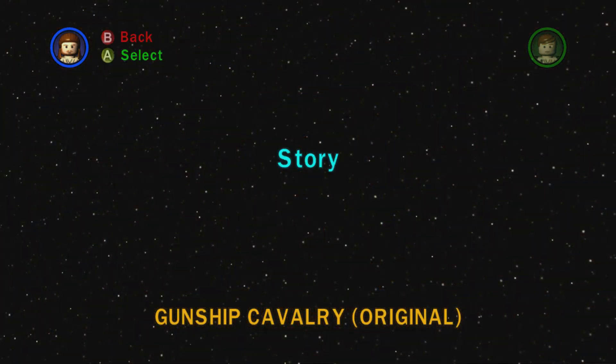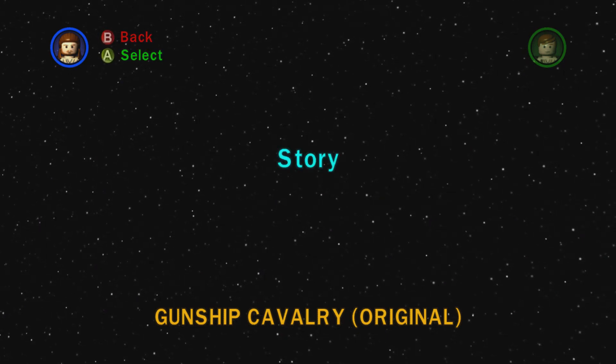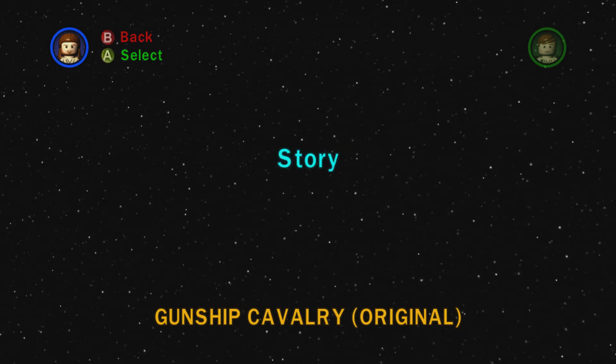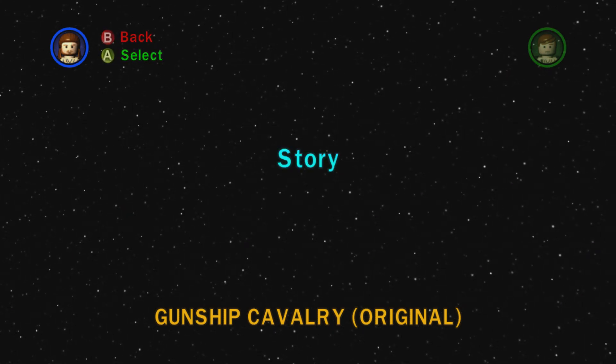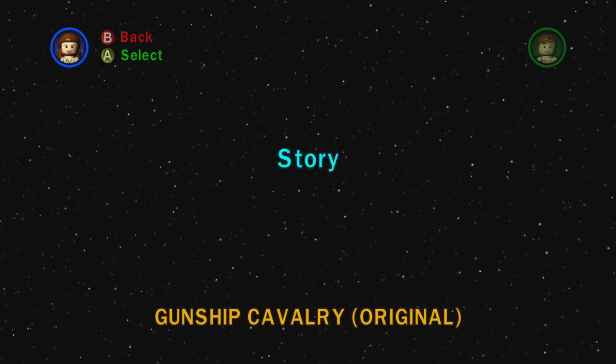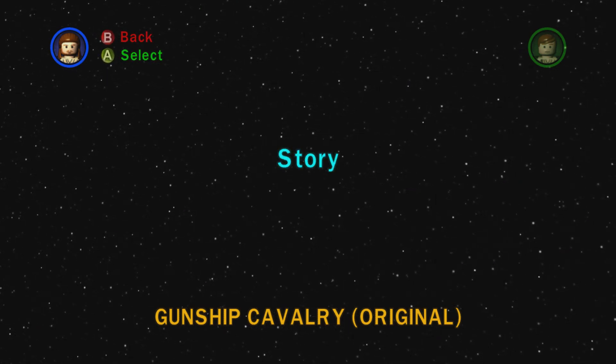This is, as you may be able to discern, the original Gunship Cavalry level that was in the first LEGO Star Wars game. Just like Moses Papadre, it was quite different from what we ended up getting in the Complete Saga. So, without further ado, let's just jump into this.